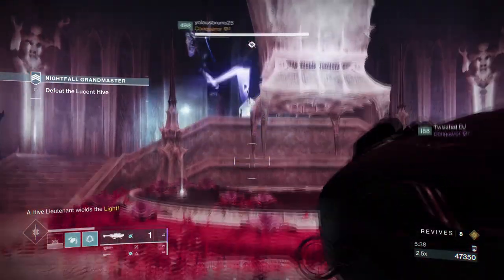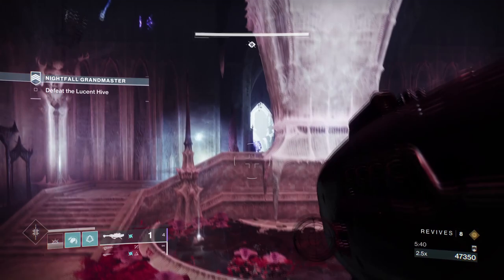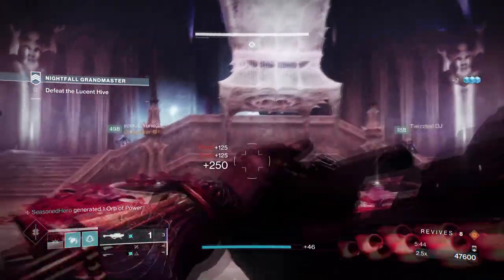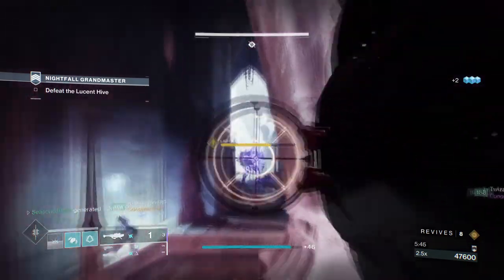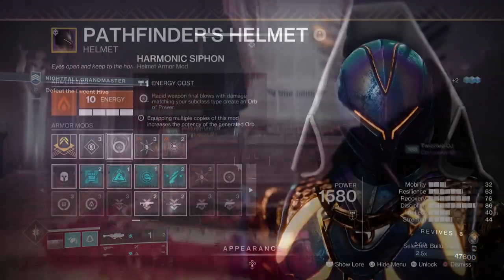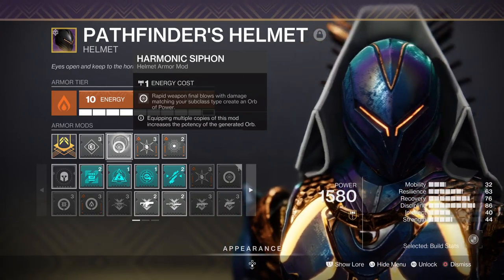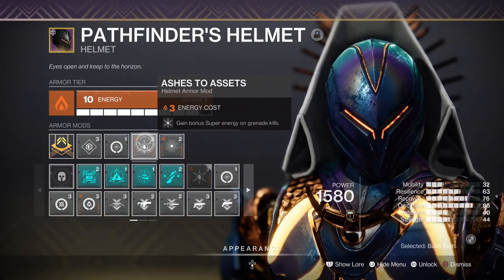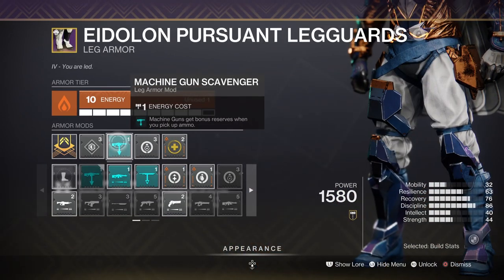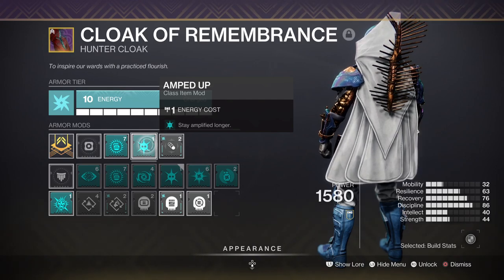Intellect should be left at 40-50 if you have the Font of Wisdom mod attached. If not, increase it to at least 70-80 and rely on the Ashes to Assets mod and Bad Juju for the rest, but only if you don't have that key mod. For remaining mods we have Harmonic Siphon for creating orbs of power via elemental weapons, Ashes to Assets for getting super energy via grenade kills, a heavy machine gun scavenger mod for increased reserves, and Amped Up so you stay Amplified for longer.